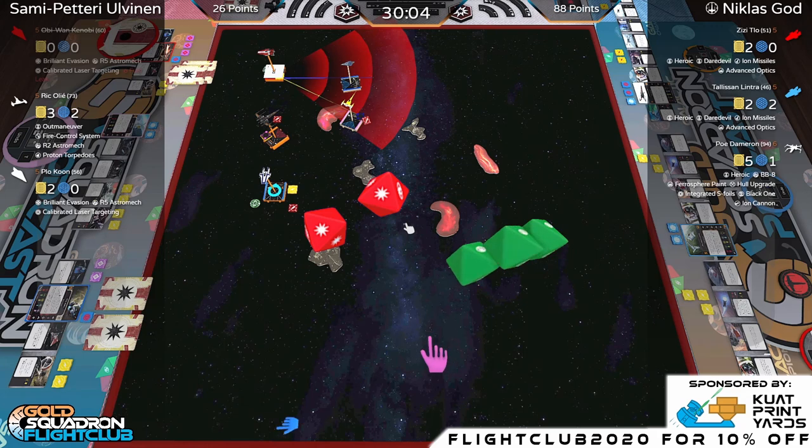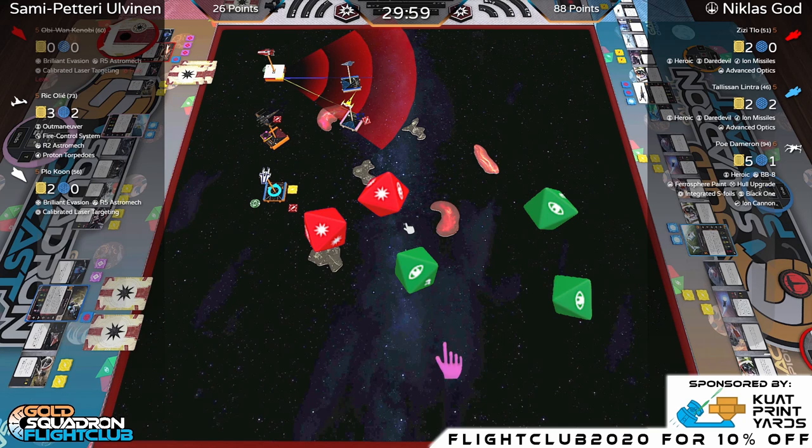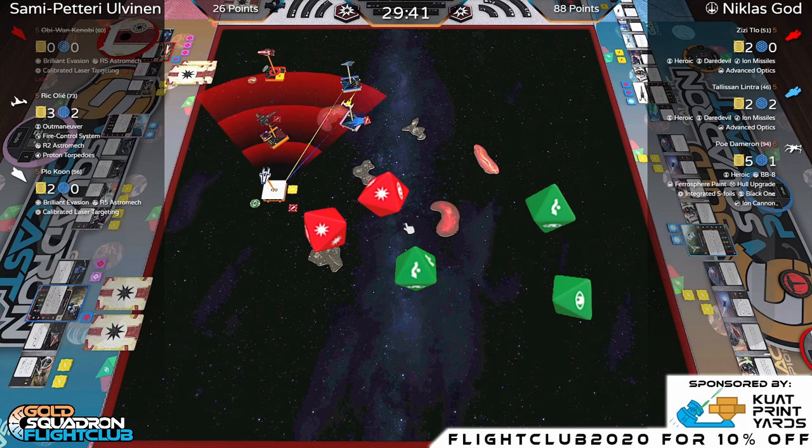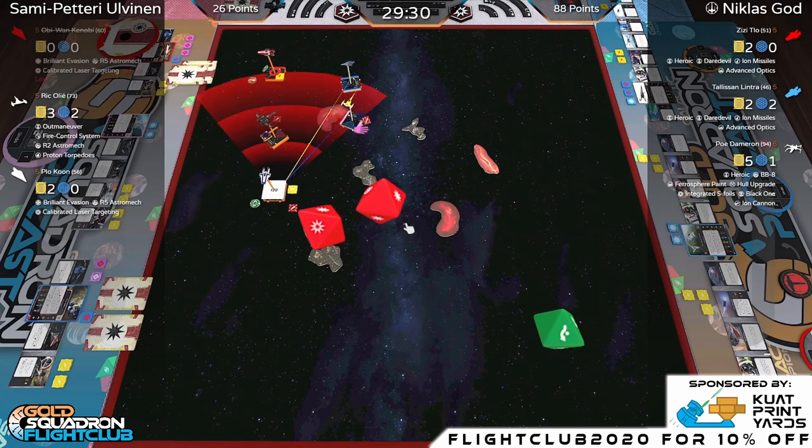Plo needs to deal with that. Brilliant Evasion: spend one force to change two focus results to evades on defense, as long as you're not in the enemy's bullseye. Now Tally gets a range-two shot into Ric, who is strained. Hit and crit — shields are down on Ric. Another two hits coming in — Ric is down to one hit point.